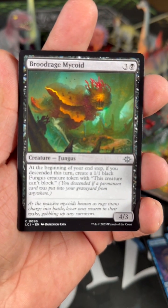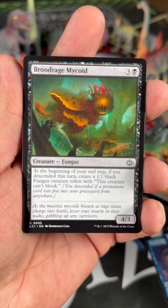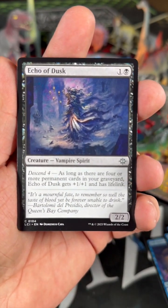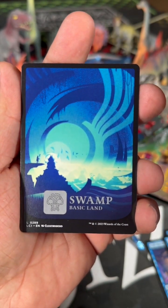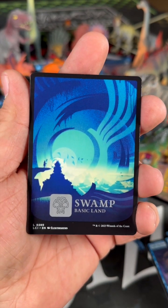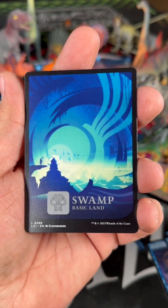Brood Rage — some fungus cards. Maybe able to make that fungus deck that guy thought about. Echo of Dust. Oh, that's kind of a cool swamp. I would have thrown that out if I didn't think about it.